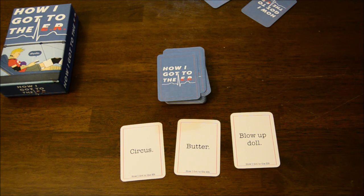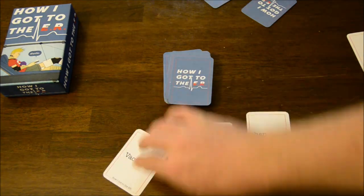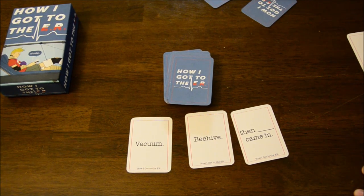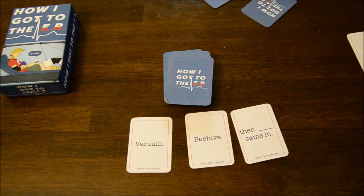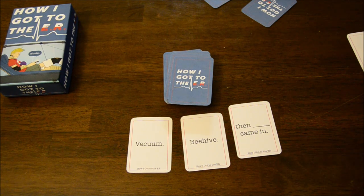The other type of card you might get is a fill-in-the-blank card. You flip over your cards and you've got Vacuum, Beehive, and then a blank. So I'm sitting there using my vacuum, trying to clean the house, go out to the porch trying to clean out the gutters with the vacuum — which makes no sense — but then I knock down a beehive. Some of the bees get sucked up in the vacuum cleaner, but that just makes the rest of the bees angrier and now they're chasing me. And then the Kool-Aid man came in right through the wall like he usually does, and that's how I ended up at the ER. It's hard for me to make up the stories on the spot, but there are a lot of different and crazy things you could do with this game.